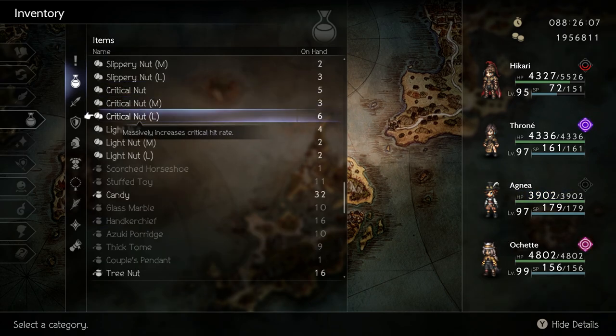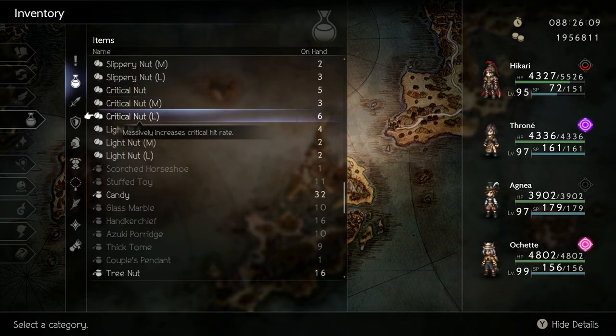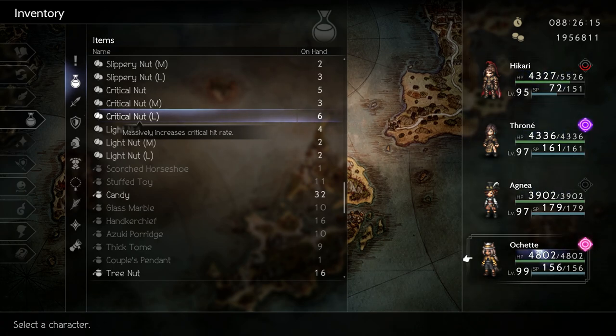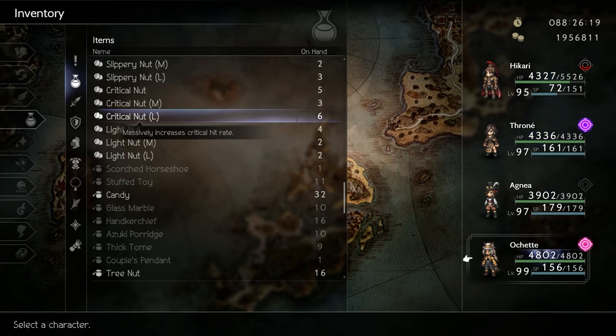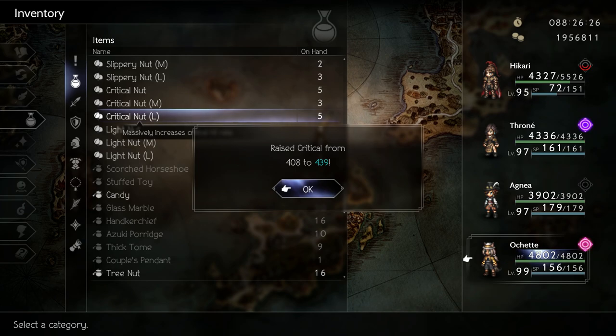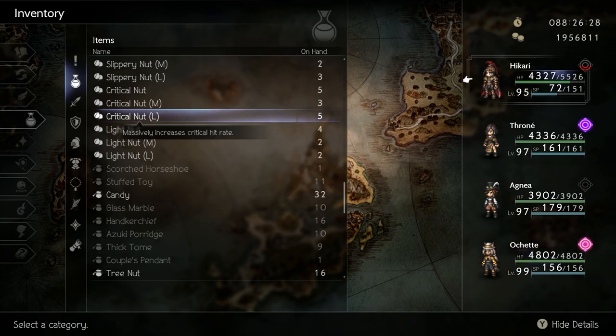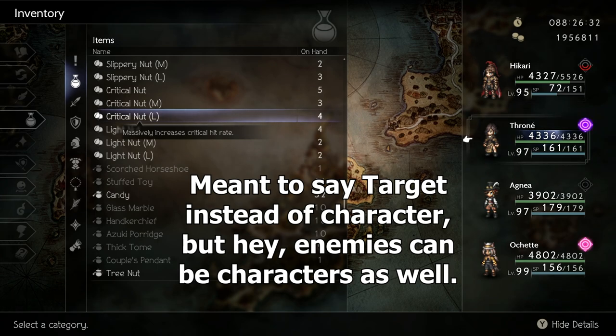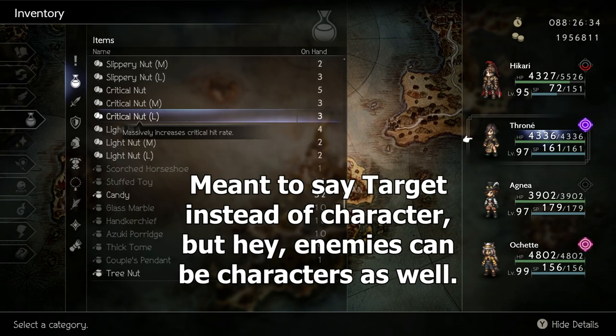Critical nuts are used to increase the critical hit rate of a character. All characters can benefit from them — I would recommend giving these to your main damage dealer. The hunter has a skill called Take Aim which increases accuracy and critical hit rate for all characters for a set number of turns. The inventor class also has a skill called Critical Scope, which lets you target a character so that all hits on them will be a critical hit.